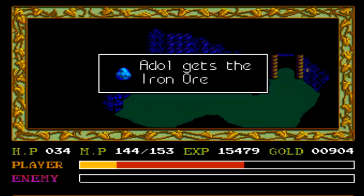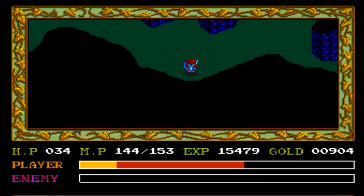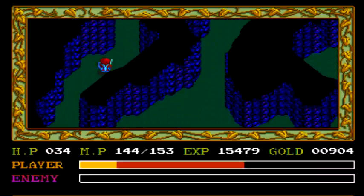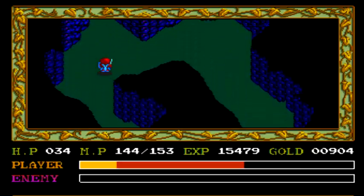Our final item is not necessarily an important item, but will help us gain a little bit of money, and that's the Iron Ore located in this chest. With these items in hand, I'm going to stop by one of the Goddess Statues just to make sure I don't run out of health on my way out of here, and then it'll be time to go back to Rant's Village.